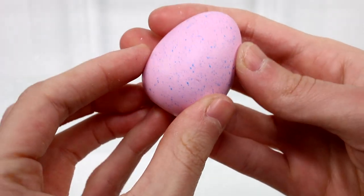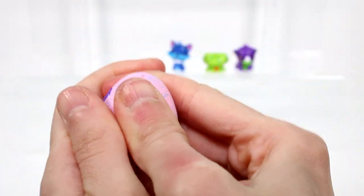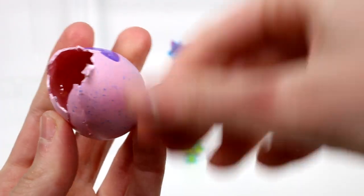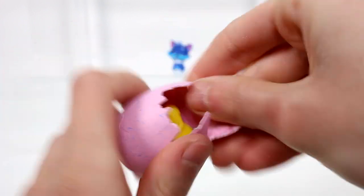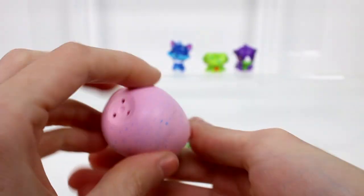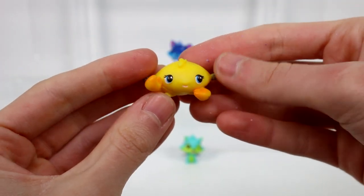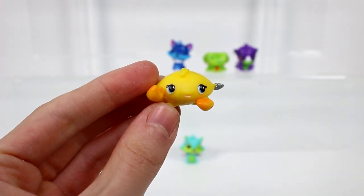Then we have a blue speckled egg here. This one kind of looks like it'd be from the river, but it's actually the ocean. This is the crabler - the yellow crabler and he is a common. So cute. I haven't seen you yet little friend, as of the time I'm filming this video.